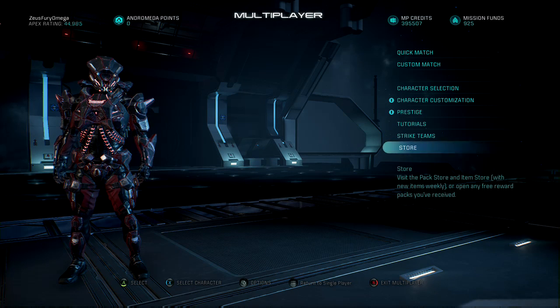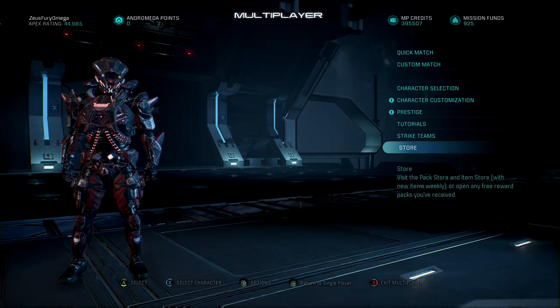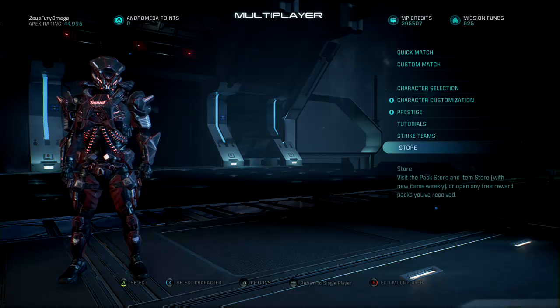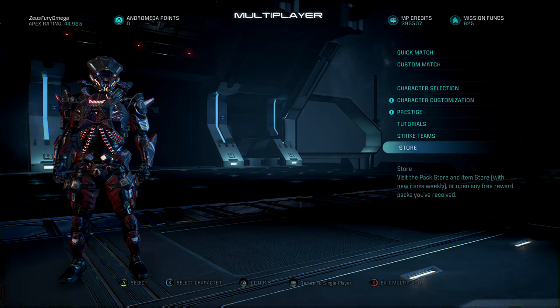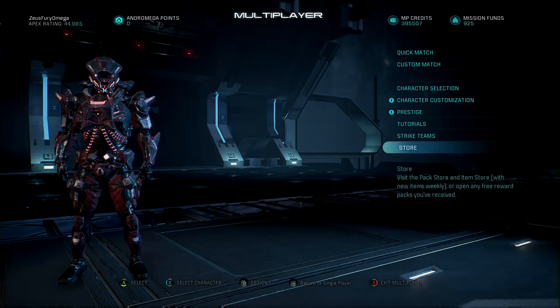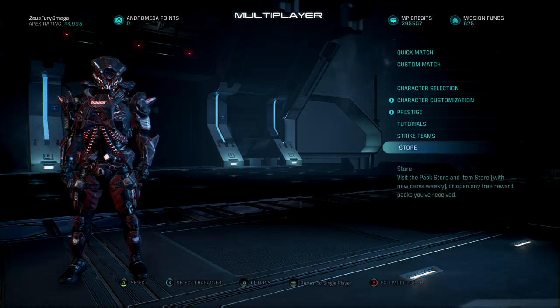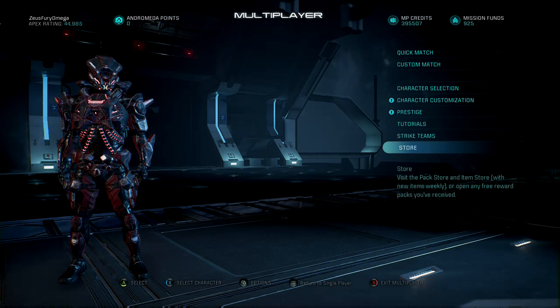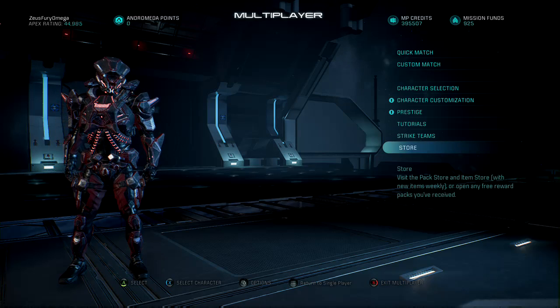Not much new since Bioware didn't have a live streaming event today. Like they said last week, they're doing one every other time or when they're introducing new content. So they won't have one this week, but hopefully in the first week of October when they drop the new character — I believe it's the Human Artificer — the one with the Remnant armor, engineering powers, Remnant VI, Cryo Beam, and Invasion. So we're gonna have two character kits with Invasion now, which is pretty nice.